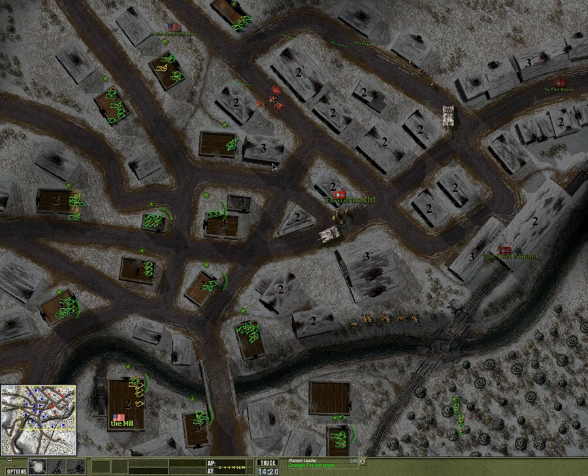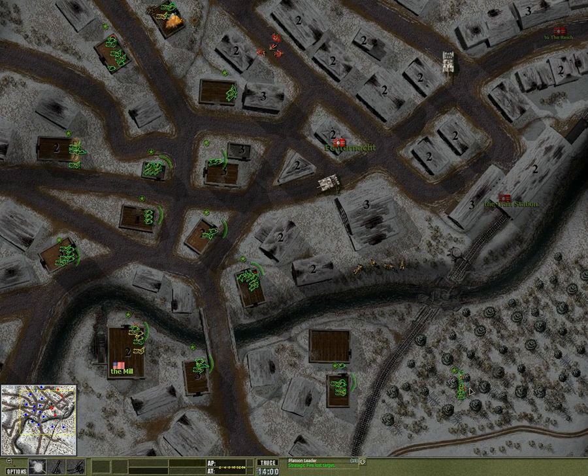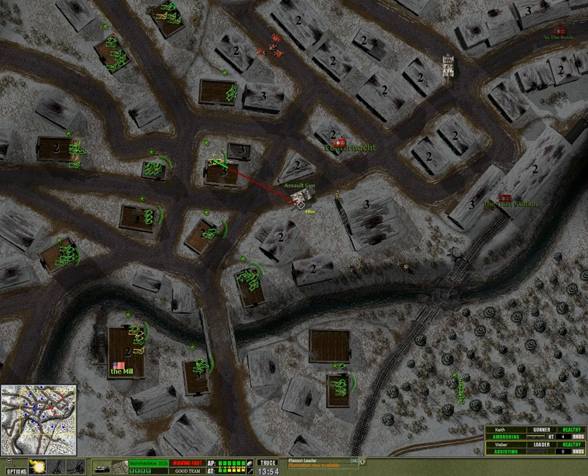Pull my scouts back down. I just slaughtered that squad. Put these guys all in the ambush, just to try to hold them up. I'll get our scouts here to bail out and retreat.